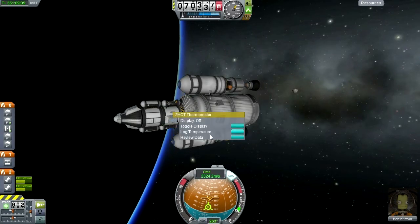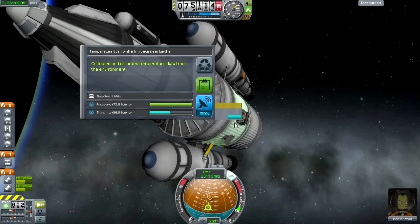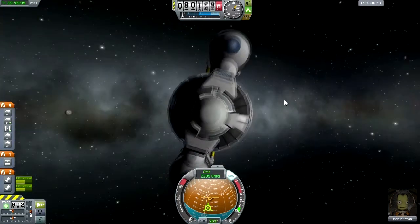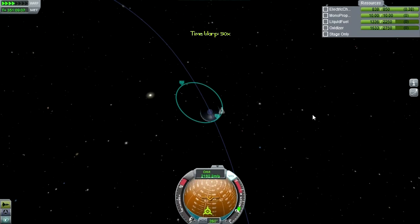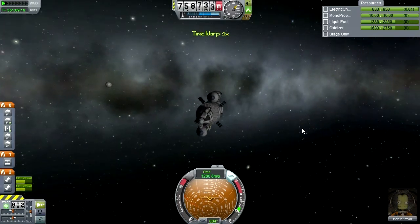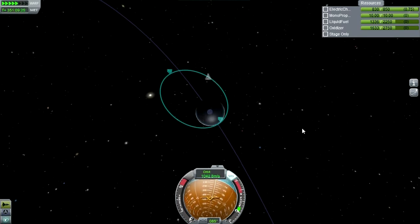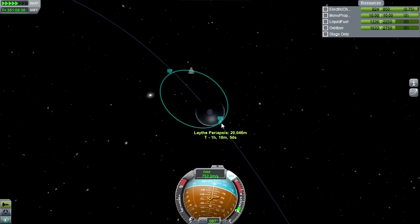It's really irritating that we couldn't get a barometer reading near Lathe. This is probably the same as this one. So let's do this properly - go to apoapsis, fix our orbit a bit. I should extend our solar panels again. Looks like 60 kilometers would be safe - probably should give it 65, just in case.